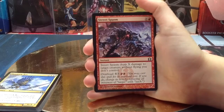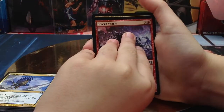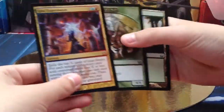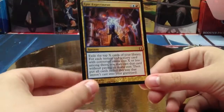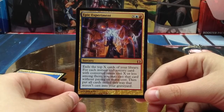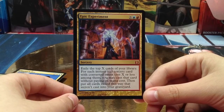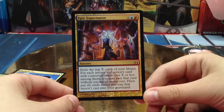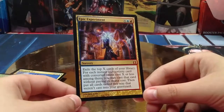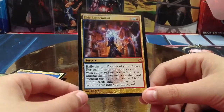And for the Rare or Mythic Rare, yes, we have a Mythic Rare, but still a Mythic. So for X generic, one blue, one red, a sorcery card. Exile the top X cards of your library; for each instant and sorcery card with converted mana cost X or less, among them you may cast that card without paying its mana cost. Then put all cards exiled this way that weren't cast into your graveyard. It's awesome in Combo decks, not in Standard but Legacy.